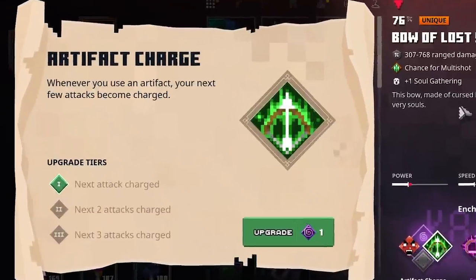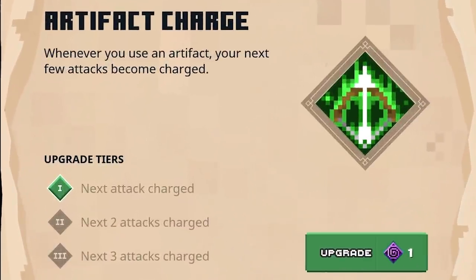The Artifact Charge is pretty similar to the one we just showcased. Whenever you use an Artifact, your next few attacks become charged. On the first tier it's only one charged attack, but the third one gives you three charged attacks. This could be very interesting in combination with the Torment Quiver, because the Torment Quiver shoots three arrows — so that works perfectly with this enchantment.